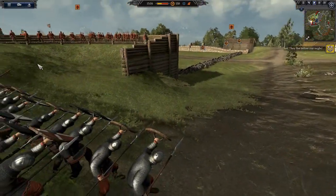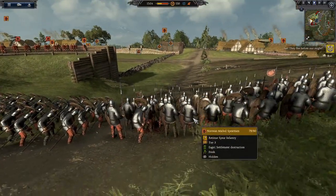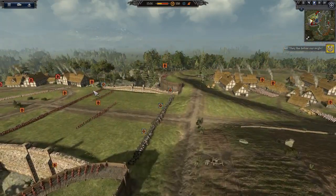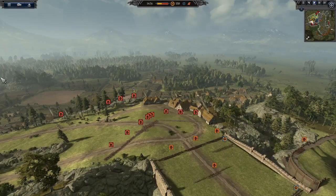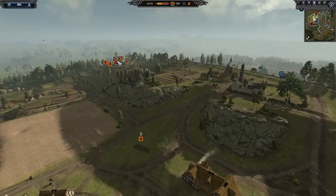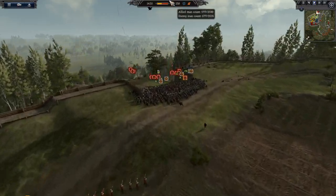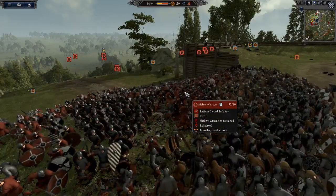That would be the worst way to die in a battle — just a random arrow. Still waiting for the lines to hit each other. We've got mailed warriors here including the general, spears, and some elite swords arriving. The kite shields indicate some elite spears coming up as well.